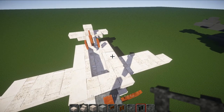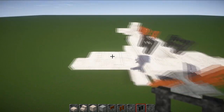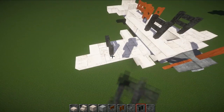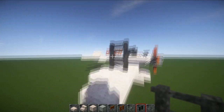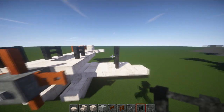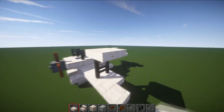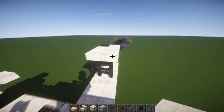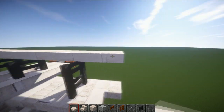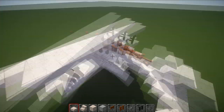Grab your nether brick fence. We're going to put two here and two here as well. On this side, going from the longest bit, go one, two, then on the third one place nether brick fence going up. Same on the other side: one, two, three. Now grab your sandstone slab and mirror exactly what you did on the bottom layer — it's going to match up exactly the same. Drag the slabs all the way across the top to give you the roof part.